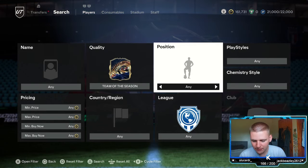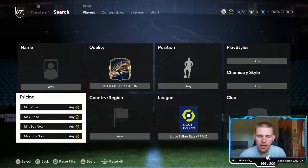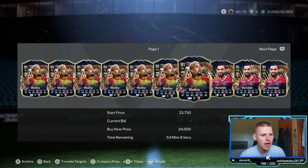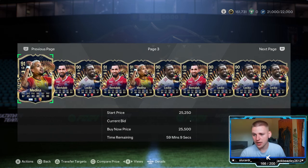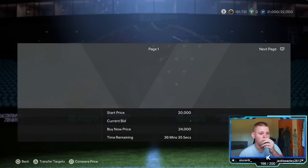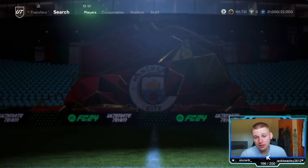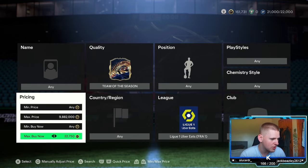Let's start with the first method — the Team of the Season filter. Position leave at any, play style and chem style leave at any, nation leave any, league go to League One Uber Eats. Then find the buy now, which is currently around 24k. As you can see, you've got Medina, Bentaleb, and Lockets — about 24k a pop. Hay fever is killing me right now! There might be a few more at slightly higher prices, like 30k, but it looks like it's mainly just these three.